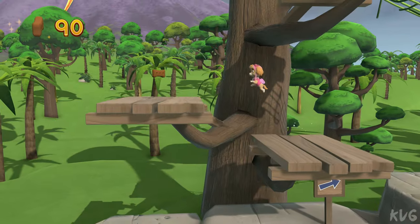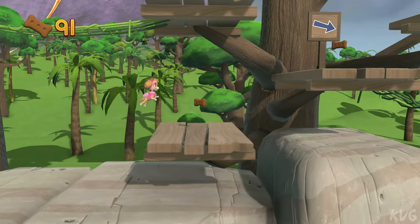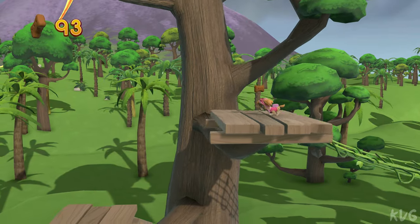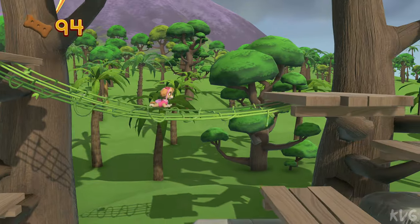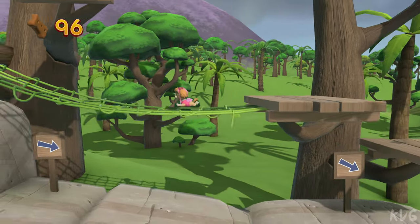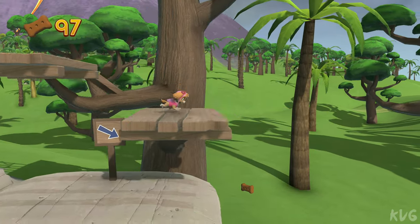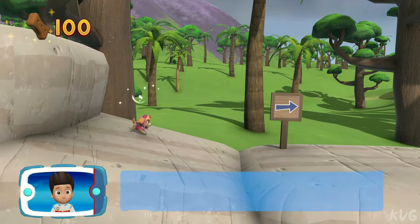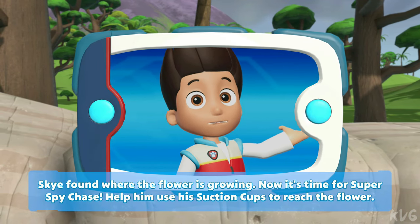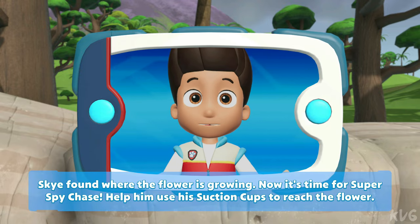Thank you. You got the pup treats. Skye found where the flower is growing. Now it's time for Super Spy Chase — help him use his suction cups to reach the flower.